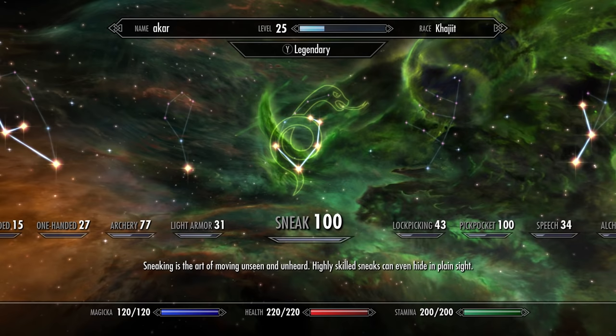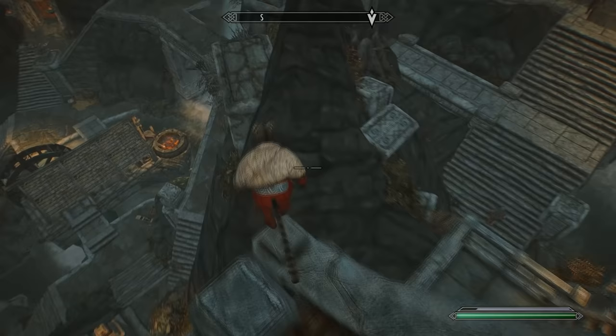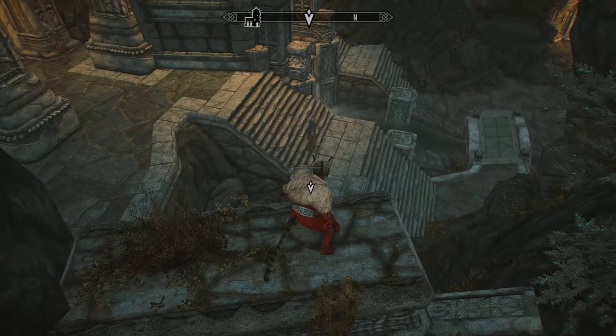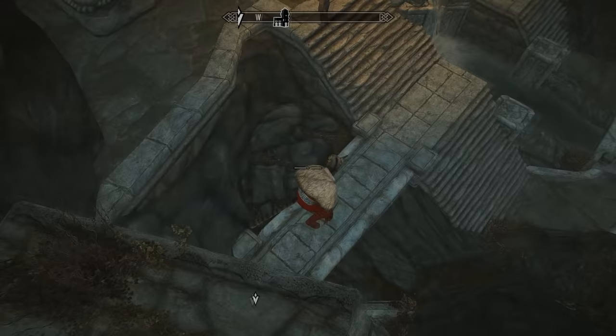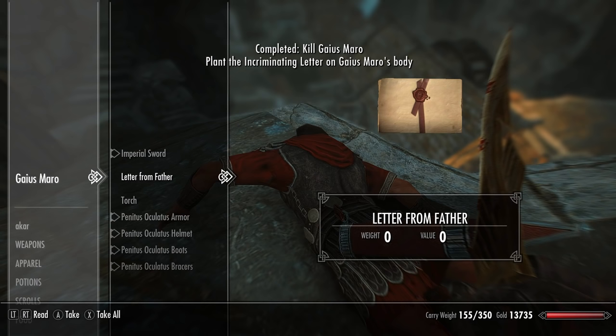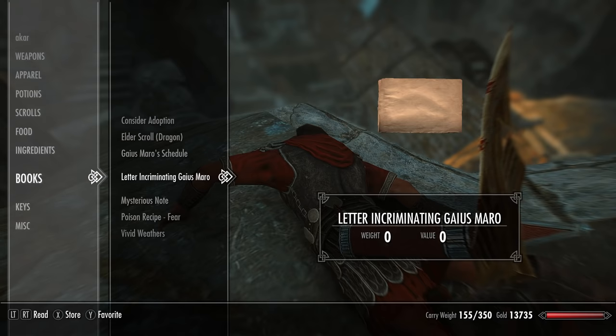The first and easiest strategy is if you have the Assassin's Blade perk in the sneak skill tree for that 15x damage boost. Wander along this rocky wall and drop down for the perfect assassination. This is the best time to kill him because the guards are also changing watch, so there will be none around to witness the murder. Once he's dead, plant the evidence on his corpse that frames him for working with the Stormcloaks, then escape the city and return to Gabriella in the Dark Brotherhood Sanctuary to claim your reward.